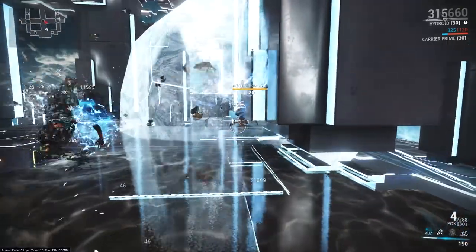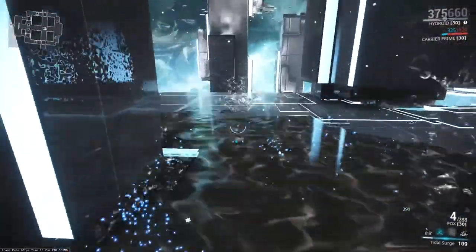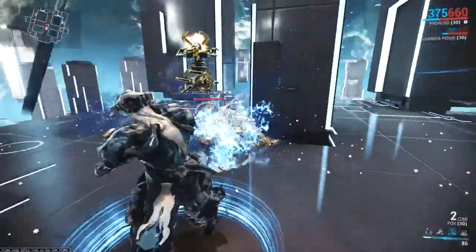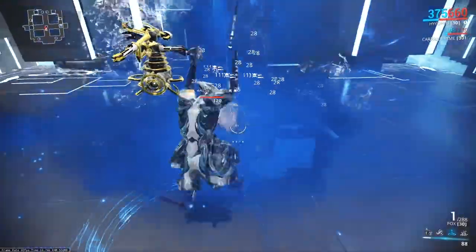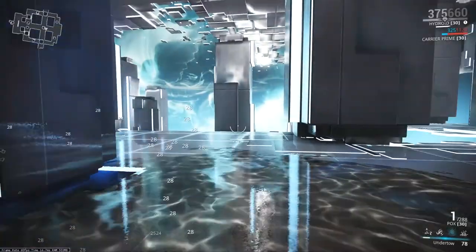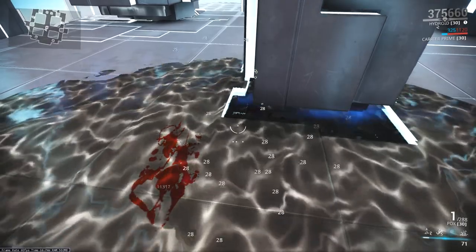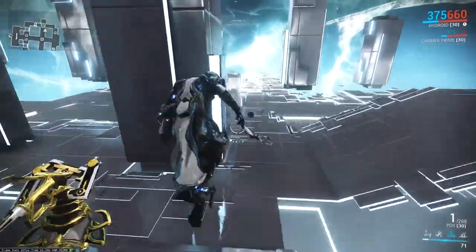Step out, do some quick slashes with the Dex Dakra to get some slash procs in, do some more slide attacks, toss some Pox around for good measure, and grab them into the puddle while we wait for more targets to die. Drop a Tempest Barrage to keep that target locked down, slide over with a cast of Tidal Surge while in undertow, and we now have one last target on the battlefield. The more bad guys in the puddle, the more damage all things in the puddle take based on percent damage.